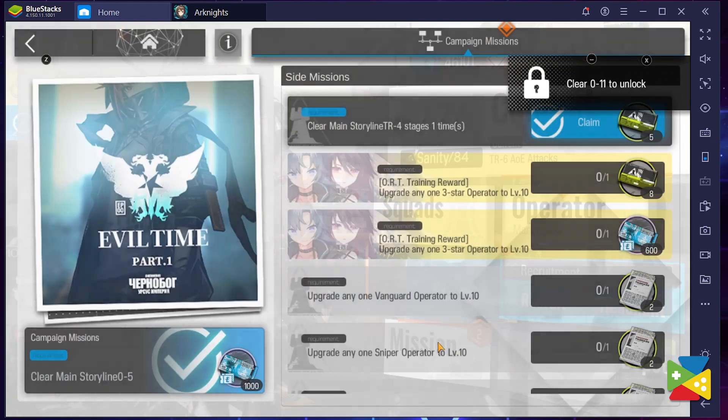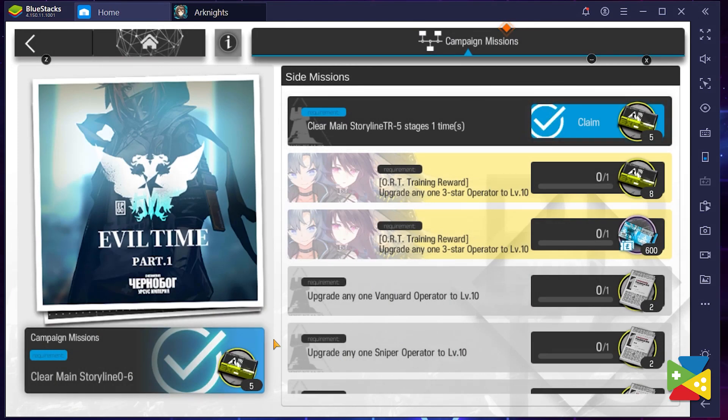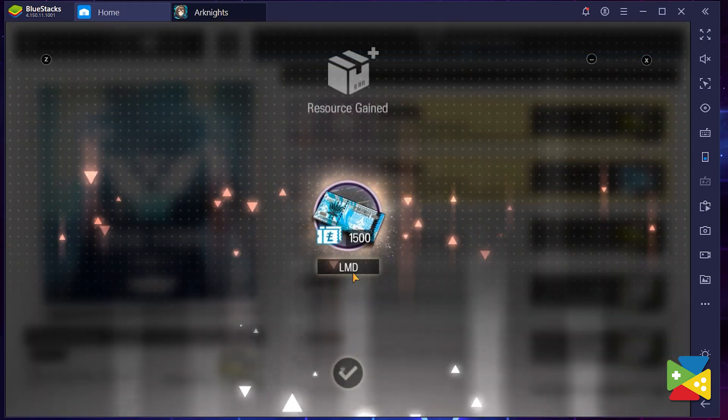Once you unlock your daily missions in the game, you'll notice that this is where the grinding truly begins. Most of these challenges consist of simple tasks that will grant you nice rewards such as experience, skill books, drill battle records, and everything else used to further improve your squad.